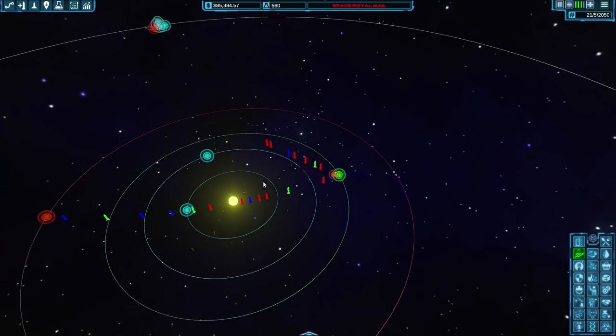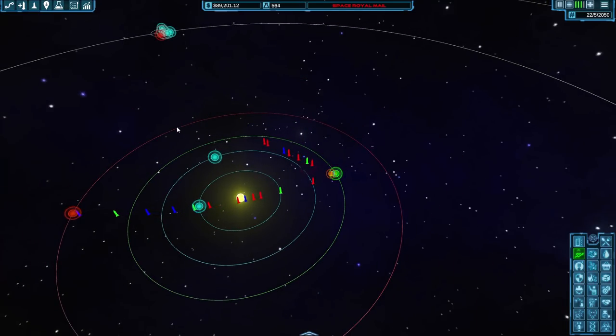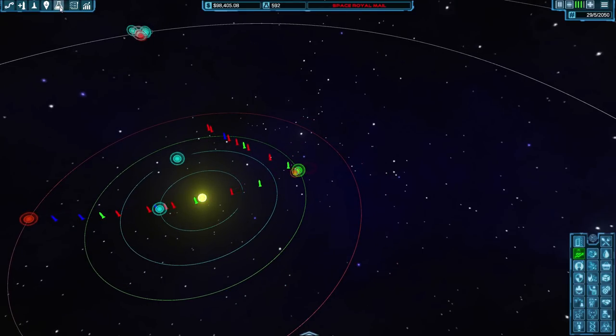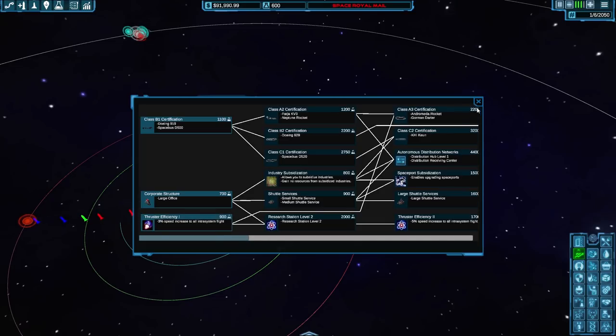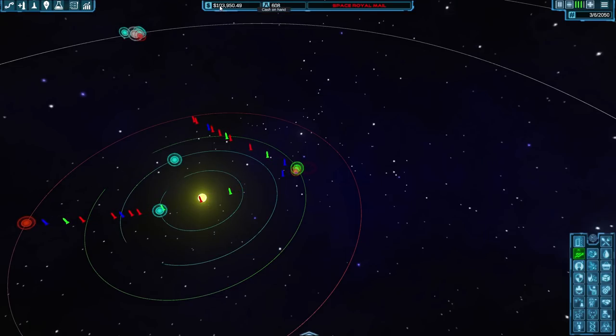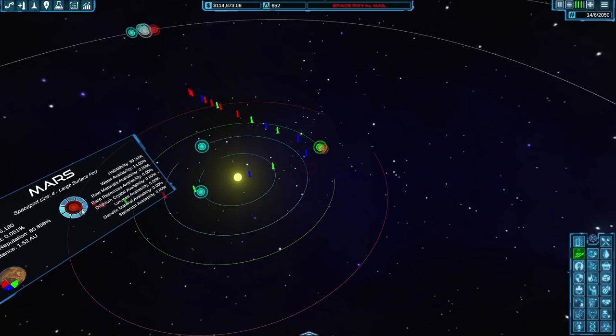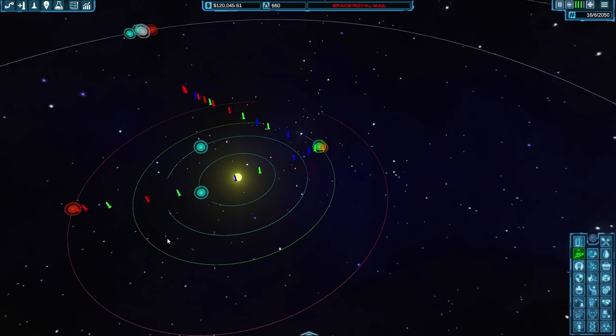Now we're looking pretty good. Let's move time on quickly to get to 900 research points. We're there! That means we can get Thruster Efficiency level one: a 3% speed increase to all intrasystem flights — all the flights we're seeing here. Let's get that — we've now got very efficient thrusters, meaning things go quicker and we make more profit quicker. That's all the Space Royal Mail really cares about.